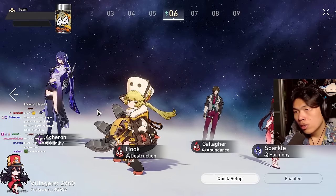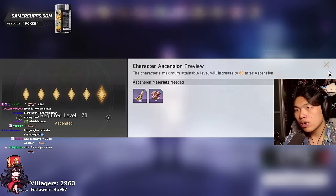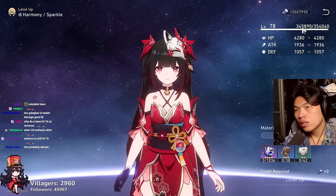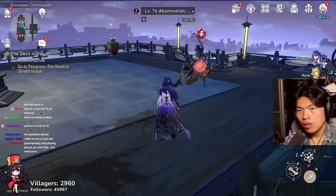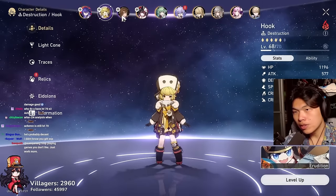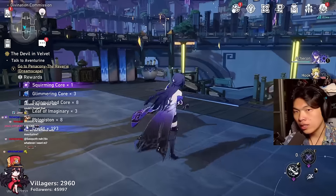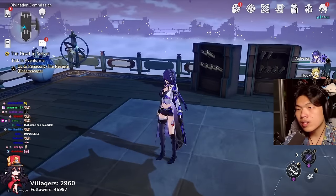Keep in mind the team you use for overworld doesn't matter since they're never actually in combat. All team members gain experience from overworld kills — they can literally have nothing equipped and still receive EXP and credits. This is very efficient for players who want to save stamina when leveling their units.